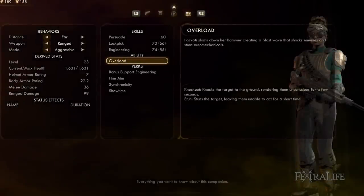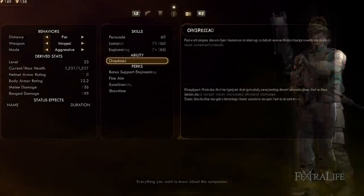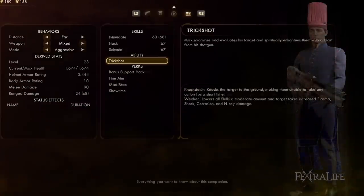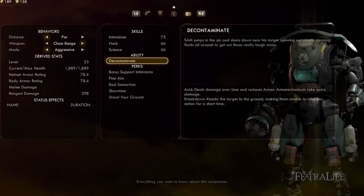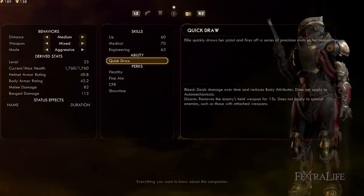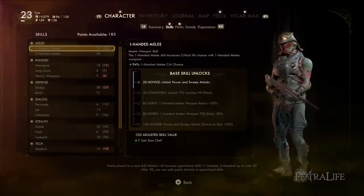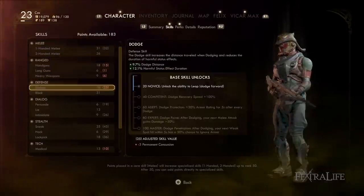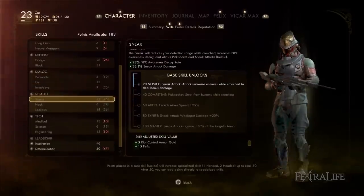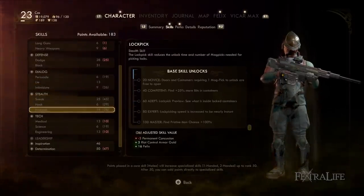It's important to know what your companions' skills are, because companions share a quarter of their total skill with your total skill value. So if they have 40 Persuade, you gain 10 Persuade. If they have 50 Lockpicking, you gain 12 Lockpicking because it rounds down. You want to pay attention to which companions give which skills, because if you stack Lie, Persuade, or Intimidate over 100, and skill checks don't go over 100, then you're wasting those points.